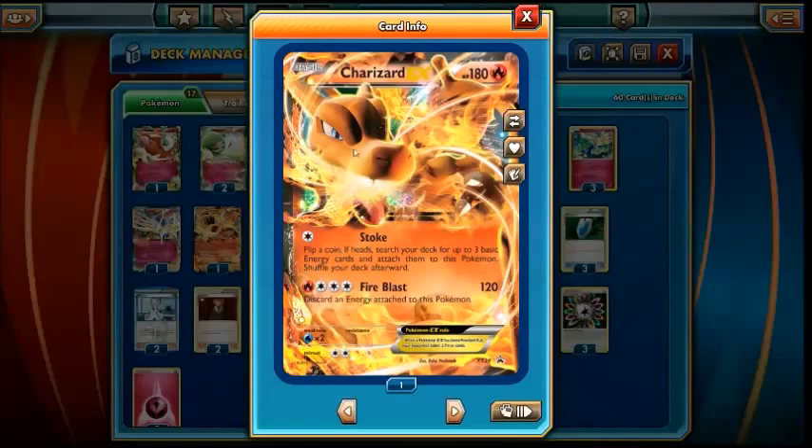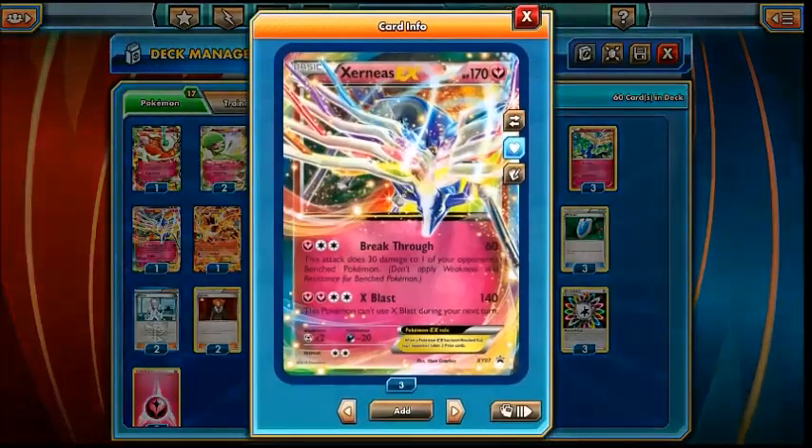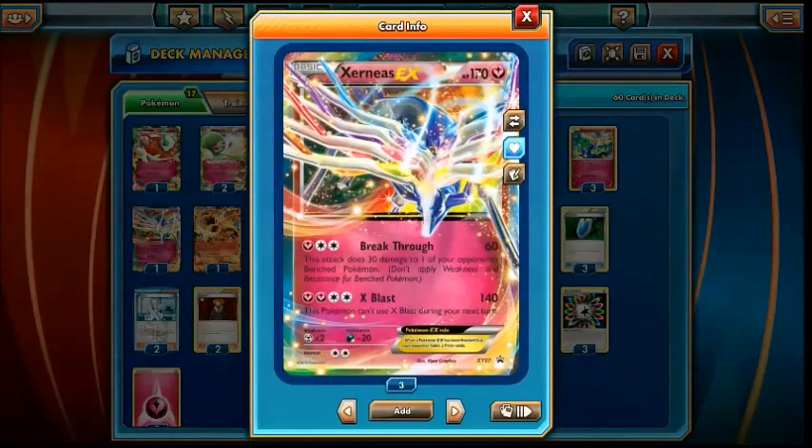I've chosen this Charizard with Fire Blast over the other Charizard that just does 150 — because that one requires 2 Fire energy, meaning 2 Rainbow energy, which can sometimes mean you can't get Combustion Blast off. So I feel Fire Blast is still the better play. It also pairs really well with Xerneas EX's Breakthrough attack: if you've done a little bit of damage to a benched Mega Aggron, or hit them in the face for 230, Breakthrough can come in and snipe the Mega Aggron for the two prizes.